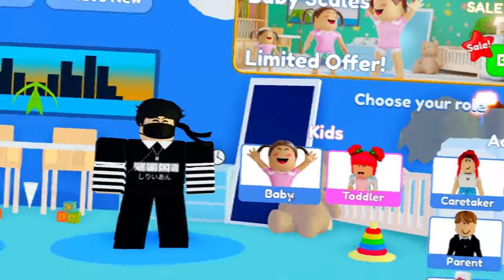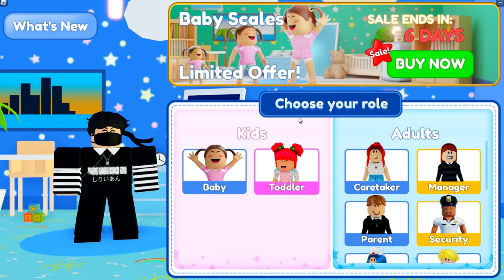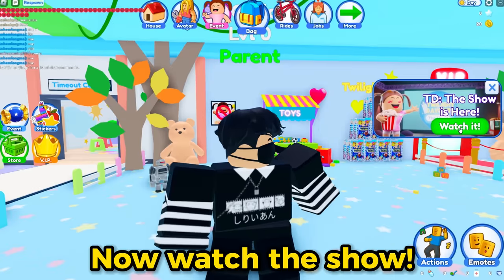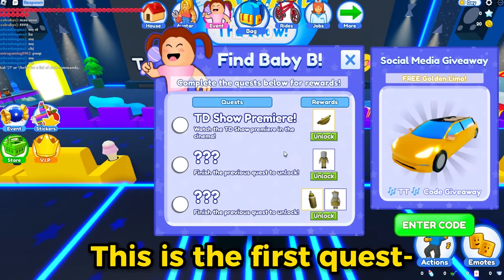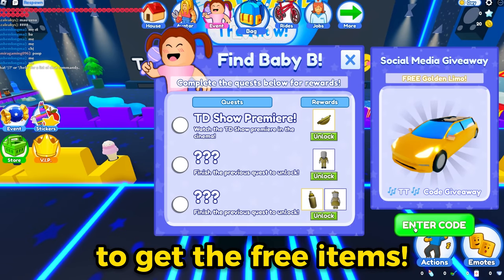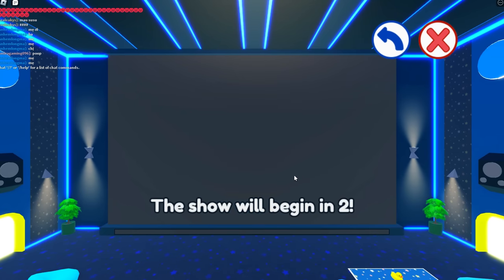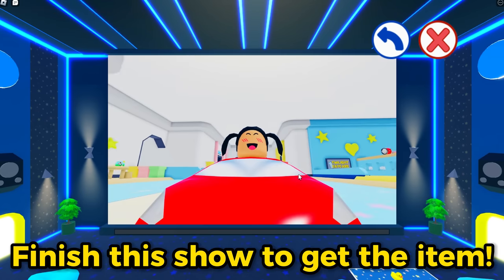Join Twilight Daycare. Choose your role first — just select none here. Now watch the show. This is the first quest to get the free items. You need to take a seat to start watching the show. Finish this show to get the item.